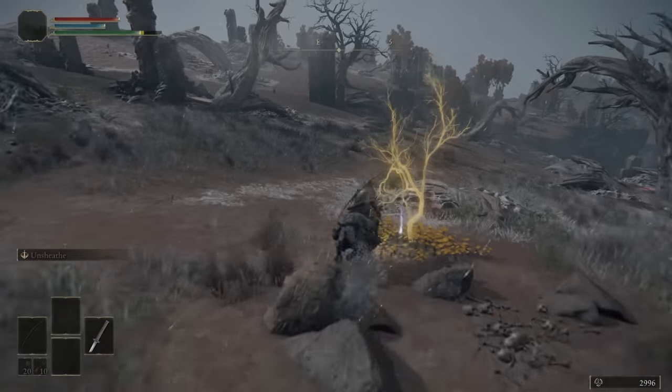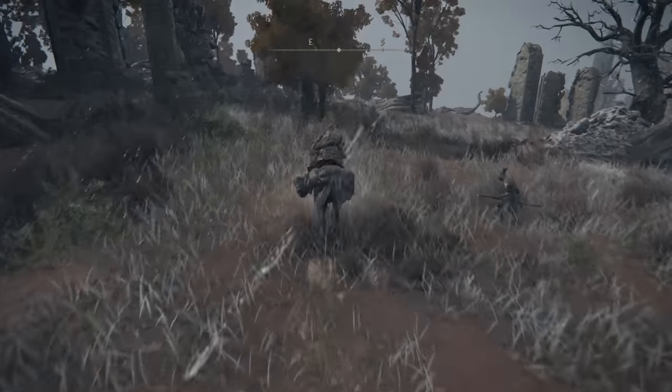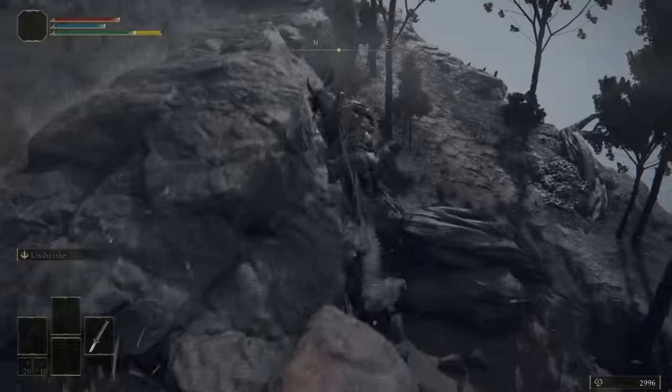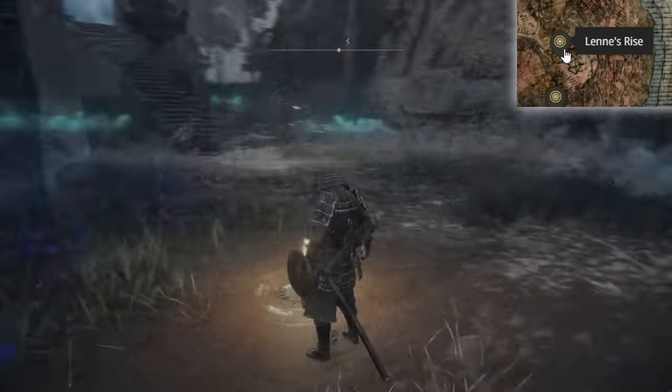Then head north and jump into the portal that'll take you to Grail's Dragon Barrow. Head south, grabbing the golden seed on the way, and then light the site of grace. At this point, let Melina take you to Roundtable Hold and I'll meet you back here. Then we're going to head northeast and keep going east — run past all the vulgar militia and down the hill until you get onto this massive bridge. At the other side, light the site of grace and rest until nighttime.